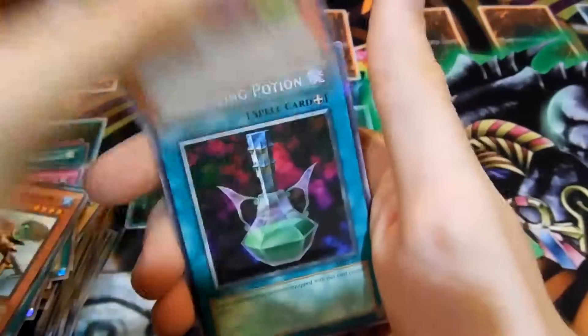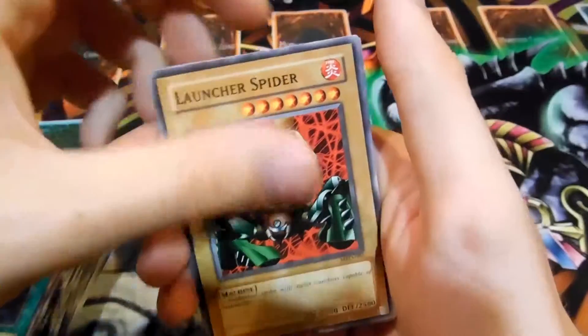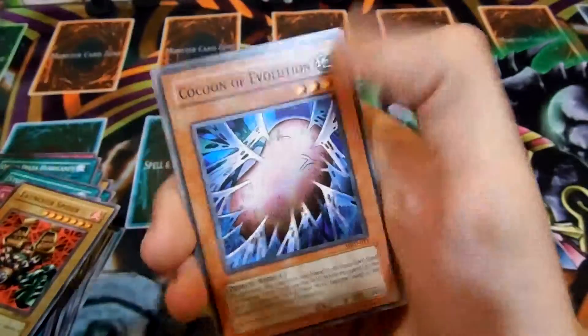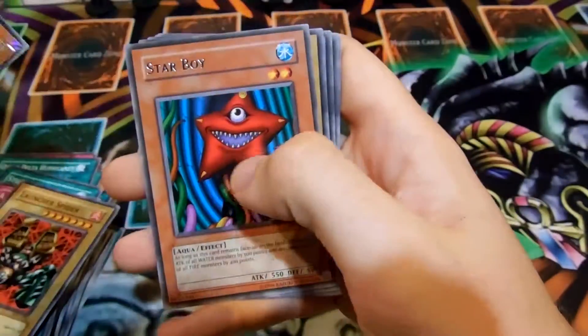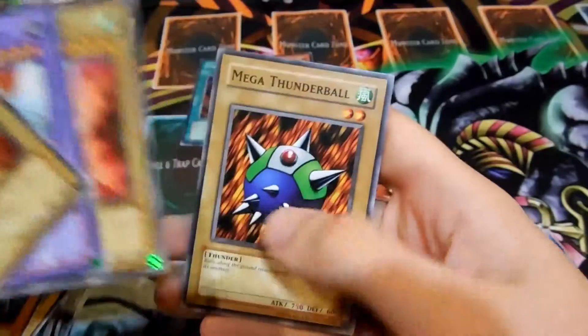I'll actually show you some of the other packs I opened a while back — I just bought them randomly and they almost all had holos in them. Oh cool, Cocoon of Evolution! Can I get a Giant Moth? No. Starboy Rare. Blackland Fire Dragon. Empress Judge. Harpy Lady. Mega Thunderball.